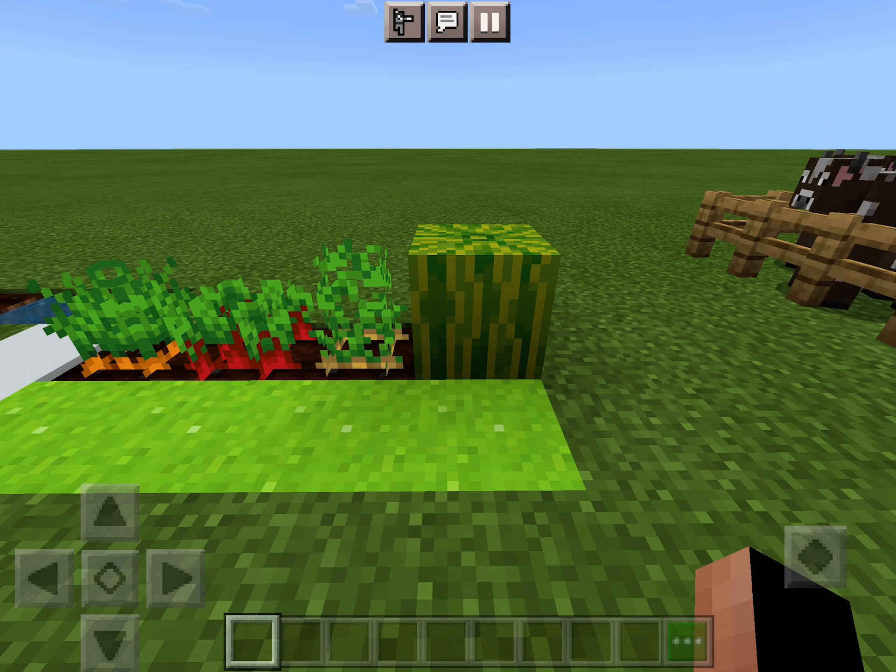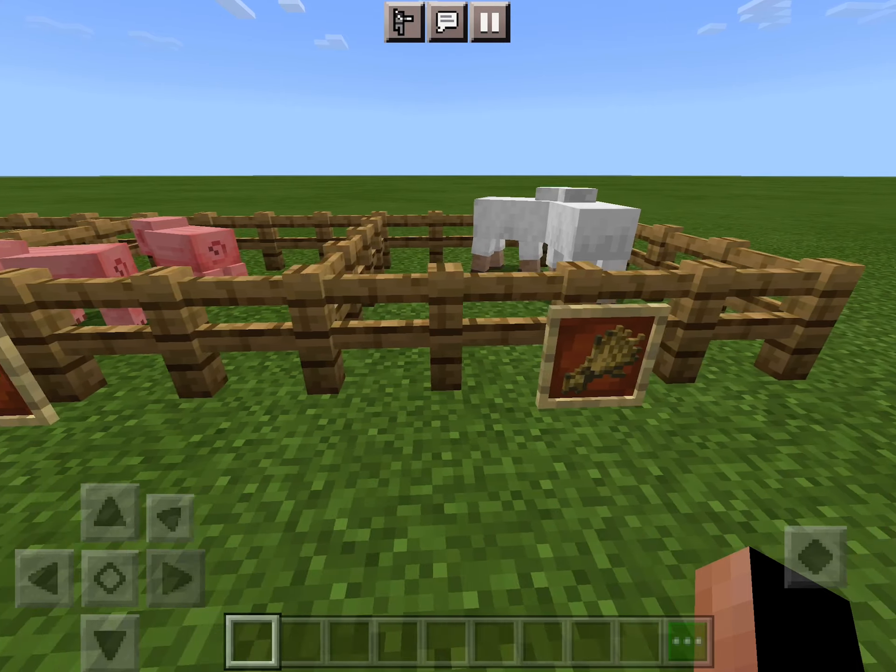Now I'll go into animals. You can breed cows or lead them with wheat, pigs with carrots, and sheep with wheat.